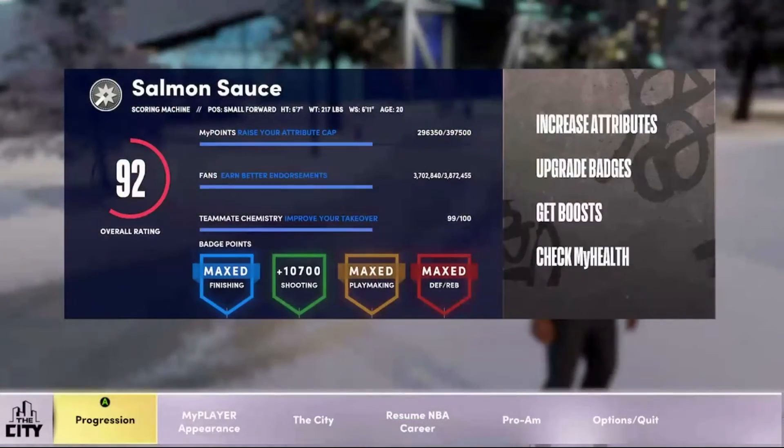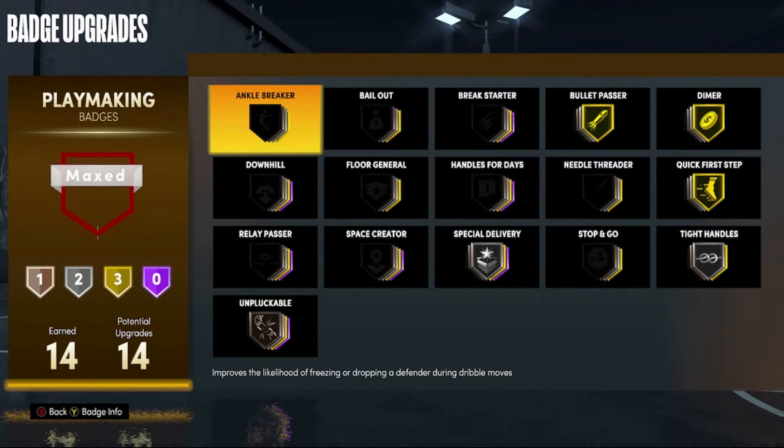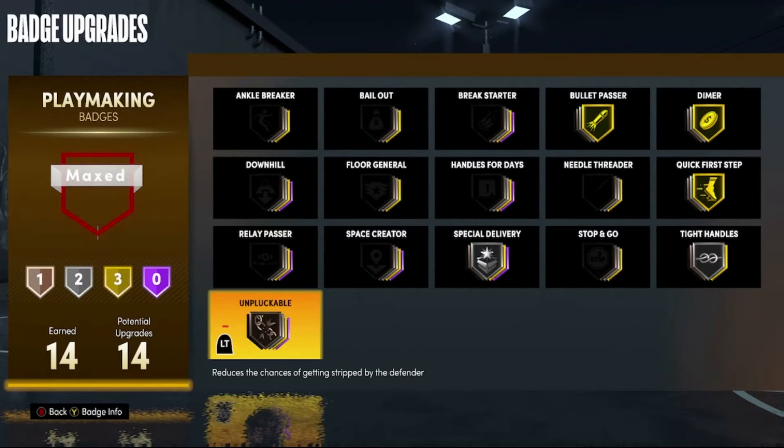Now let's get into these playmaking badges. Here's the playmaking badges on my small forward build — I get 14 badge upgrades, which is decent, and this is how I split it up. Now I know I said this was a top five, but I have six badges selected, so let me just start with number six first.